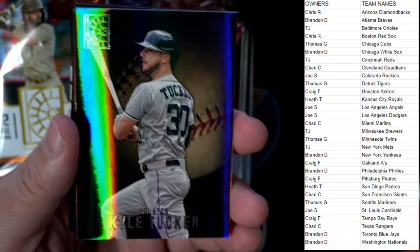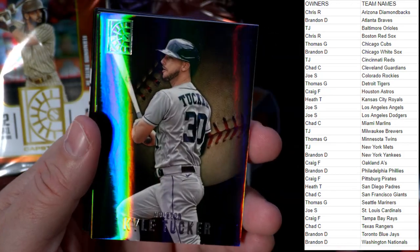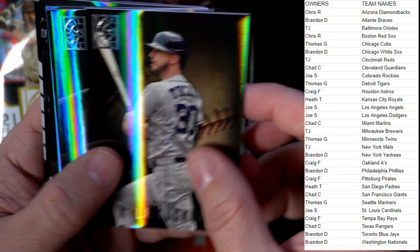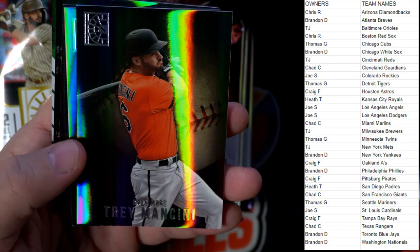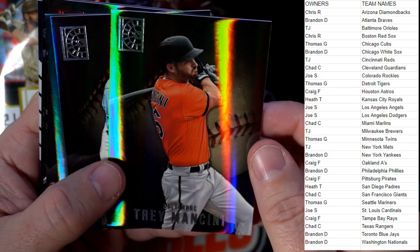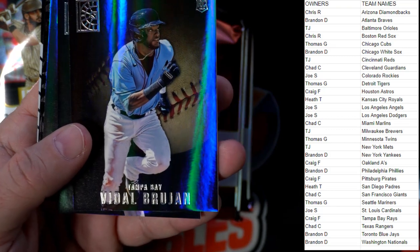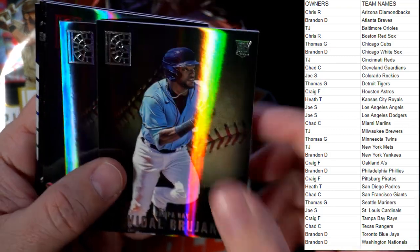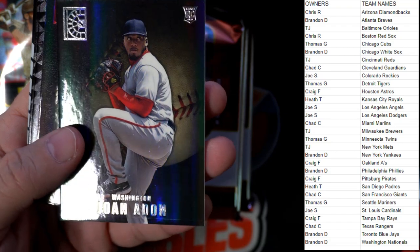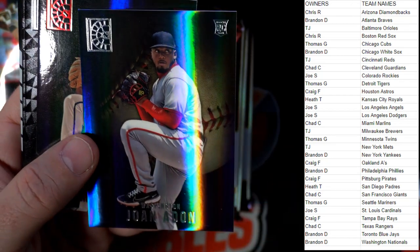We're looking for one luxury sweet gold — it's going to have the same background, one per box. That's what we're looking for in Capstone — this is a fun chase product. Kyle Tucker, Houston Astros, going out to Craig F. Trey Mancini, Baltimore Orioles, going out to TJ. Vidal Brujan, Tampa Bay rookie card — Craig F coming out to you.